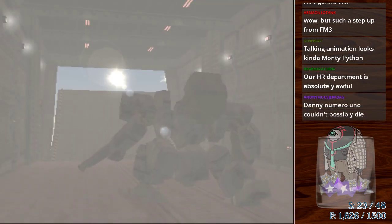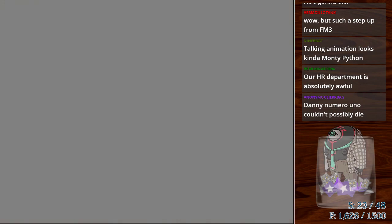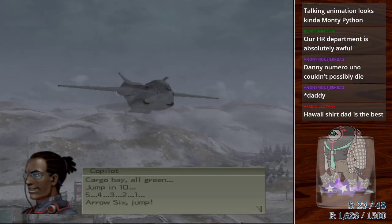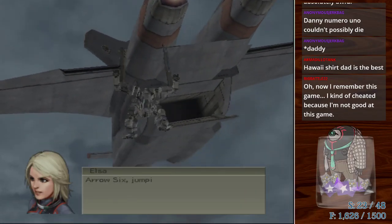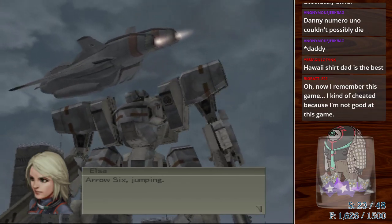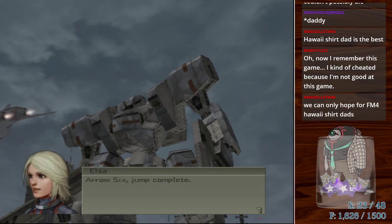The other Front Missions have been more about usually America Mega Alliance versus South Pacific Mega Alliance. Our drab paint — we're gonna be stuck with this paint job for a while. Frederick. Arrow 6, status report.